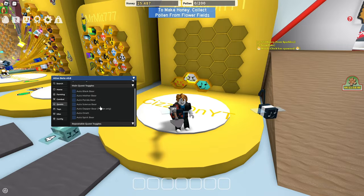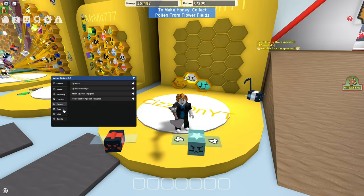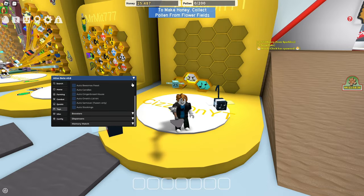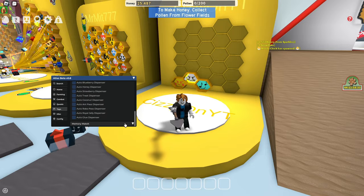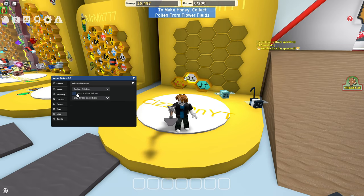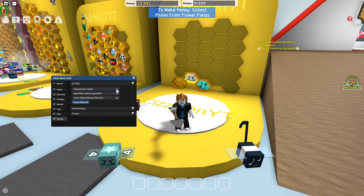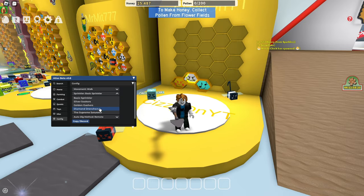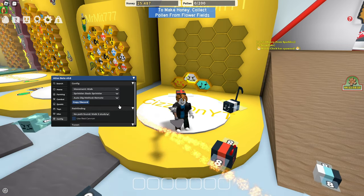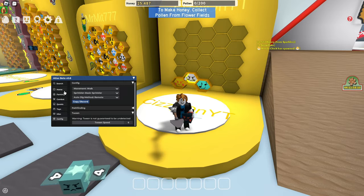For Quests you can auto quest and auto claim quest. We've got some settings, quest toggle balls, and repeatable toggle. Under Toys we've got auto honey storm and auto wealth clock. Bees, misc boosters, dispensers, and memory match. Under Misc you can collect sticker, auto sticker printer, and configure your egg type. You can choose your movement — tween or walk — select the sprinkler, dig method: remote or auto click, path finding, and tween speed.